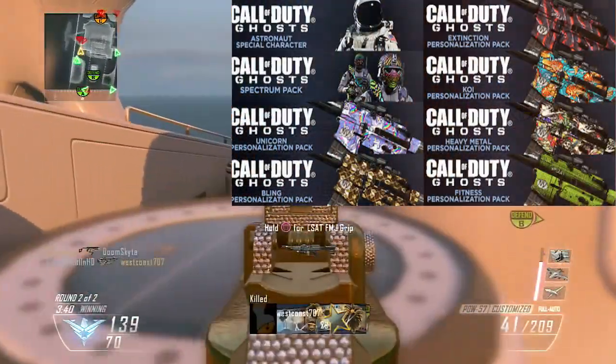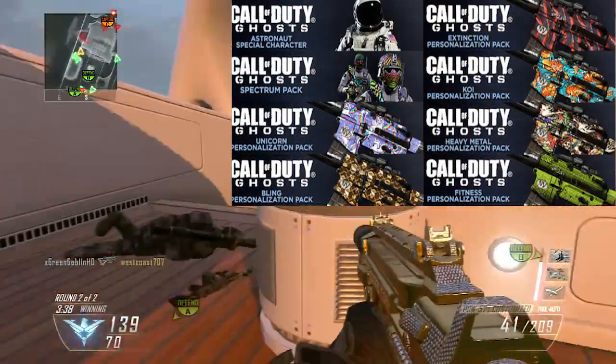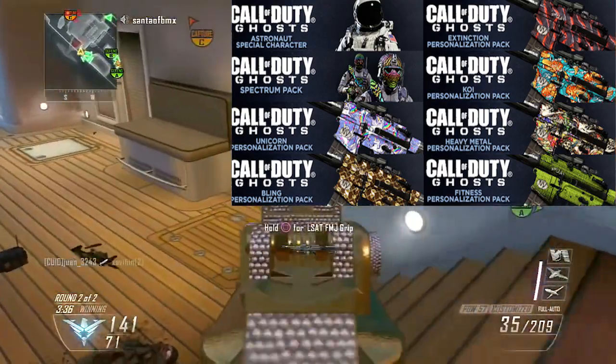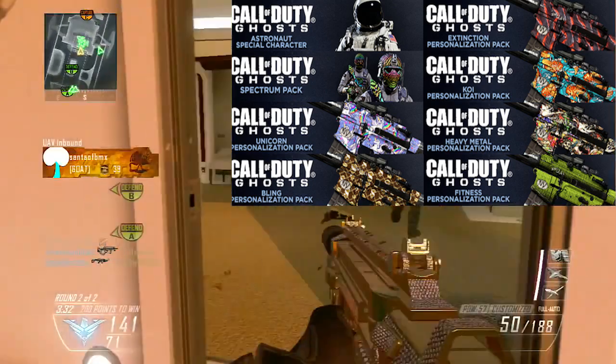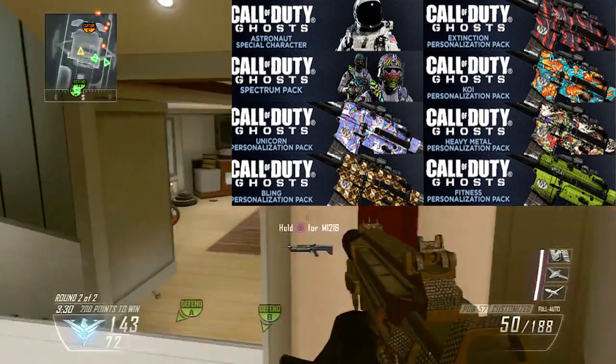First off, we have the astronaut special character, which is kind of cool — you can be a freaking astronaut in Call of Duty Ghosts now. I mean, you can be pretty much everything in that game. I have like the skinny legs girl with a mohawk — it's just insane, all the people you can be.